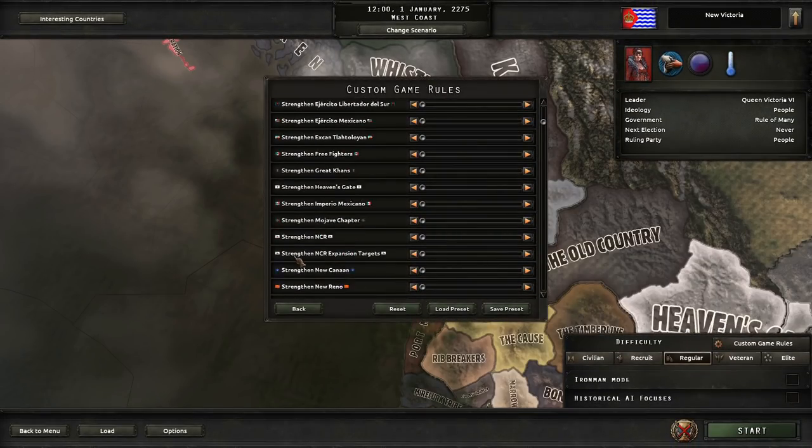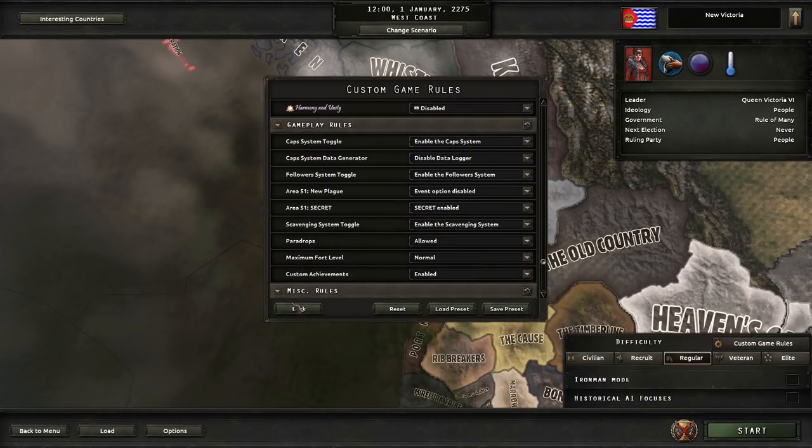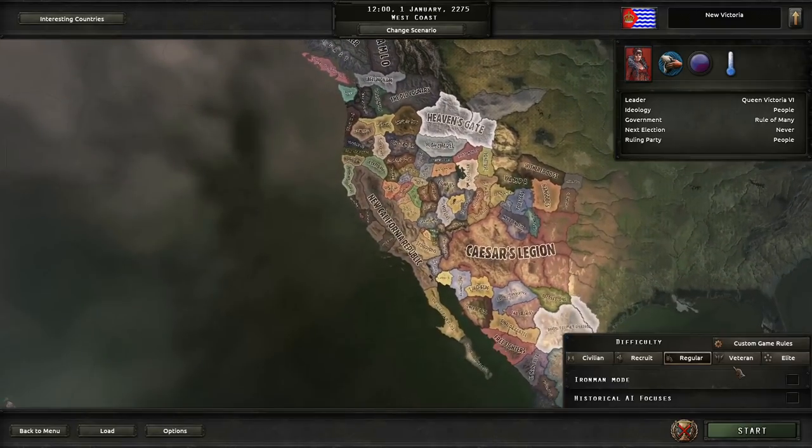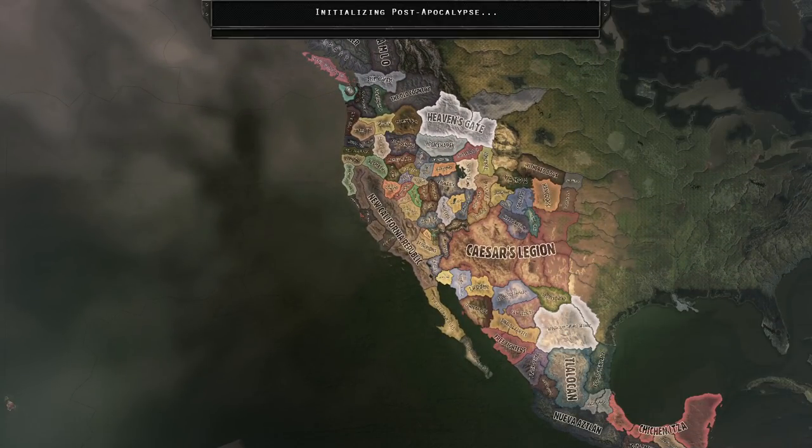Custom game rules, everything's pretty much default — I've changed absolutely nothing. It's all pretty much just generic stuff. Let us begin with New Victoria in a land that is currently freezing. There are two reasons why I chose New Victoria: first, someone requested that I play as New Victoria — that's probably the most important reason. Second, not too many other people seem to have played as New Victoria.